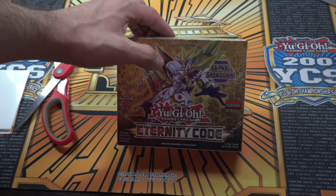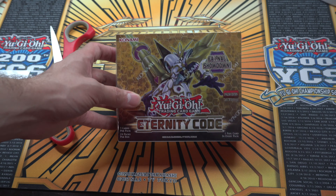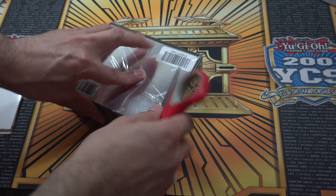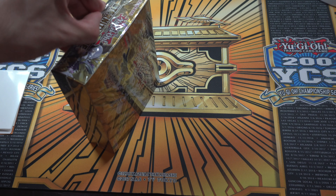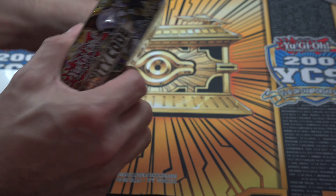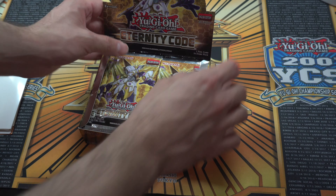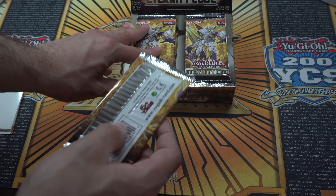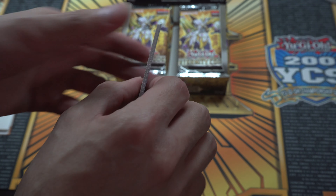Hopefully we can pull the cover card Access Code Talker, or a Green Goo, or hopefully please a Starlight Rare. Let's get started. I got the box open — hopefully no more use of scissors for the rest of this video. Let's pop it open and make it look nice for good luck. We always start off on the right side as tradition in any Yu-Gi-Oh pack.